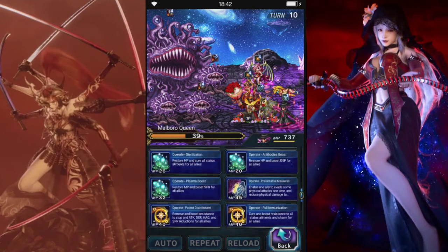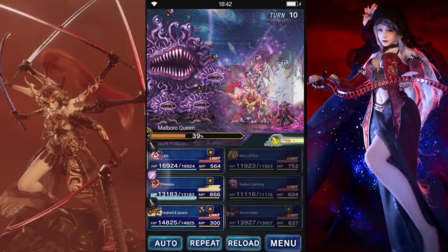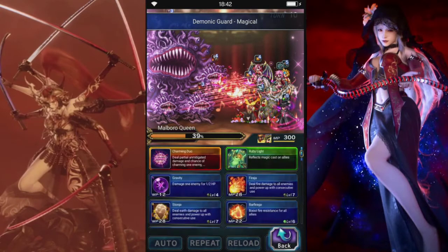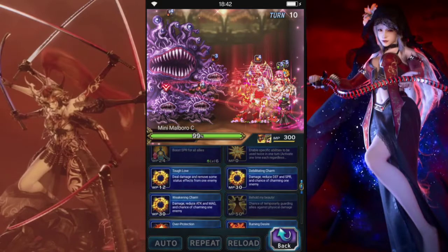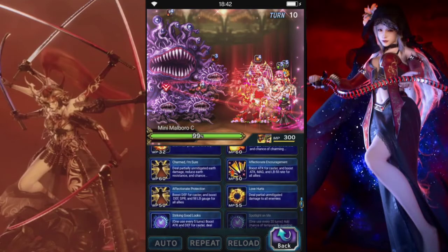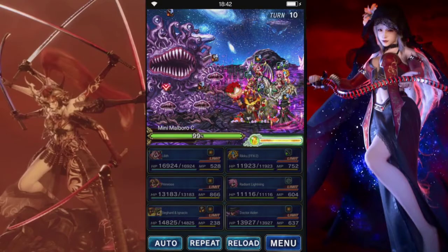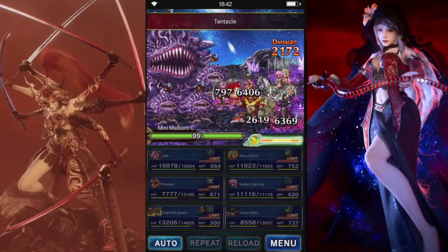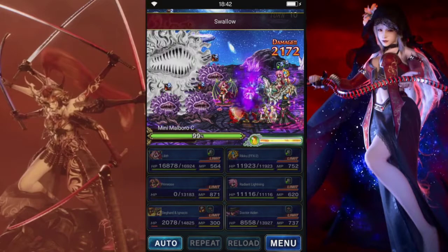Alright, let's get them alive and heal up everybody that lived. Primrose can limit burst. Lilith is going to magic cover. Cause we want to break them — we don't want them to not have any breaks at all. Ooh, Primrose down.